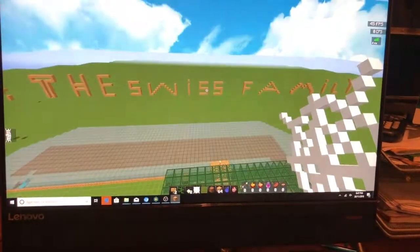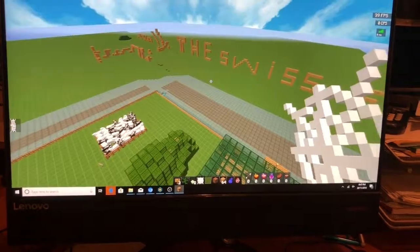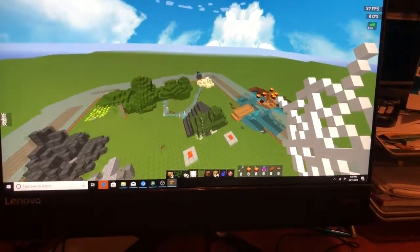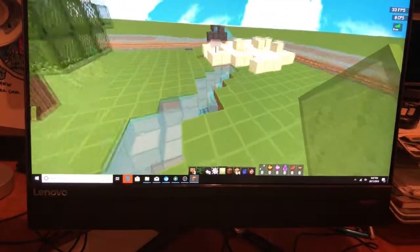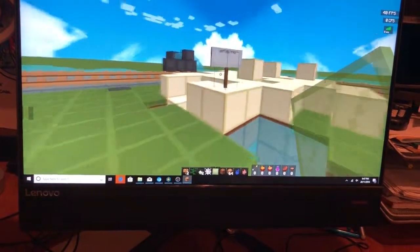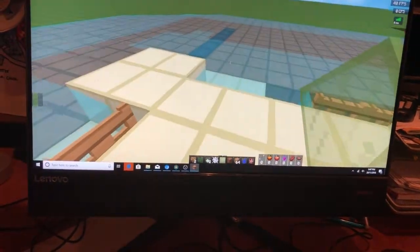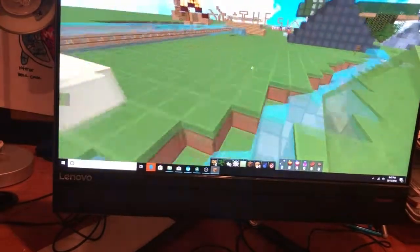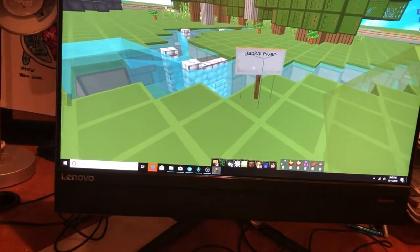Hey guys, welcome to my Swiss Family Robinson choice experiment. For my choice experiment, I'll be doing a map of the island. First, we're going to start off where they landed. As you all know, they had the shipwreck and they land at Safety Bay. This is the ocean leading to the sand where they landed.